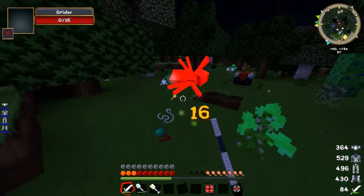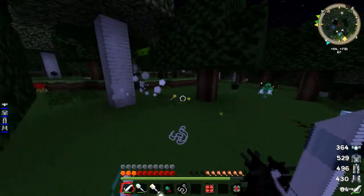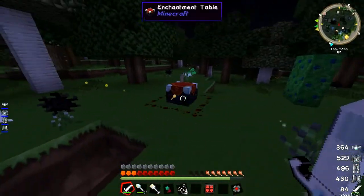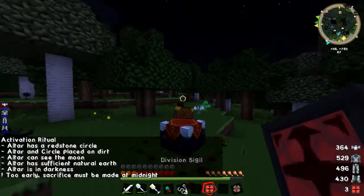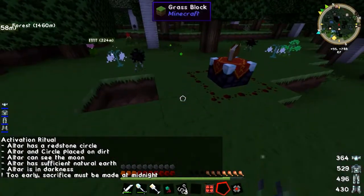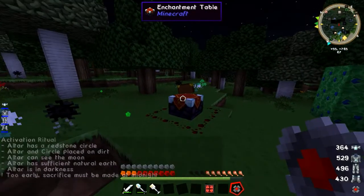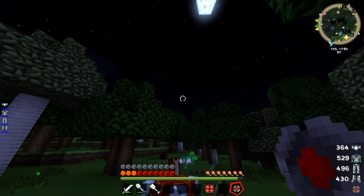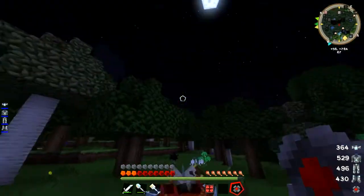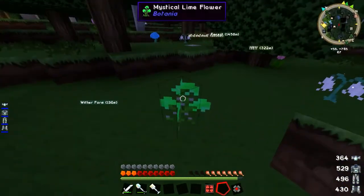I made this new set of armor just for this, which I'm fine with — I'm not swimming in diamonds, but I have a lot. If I shift right-click now — it's still too early. It's got to be at its peak right up there. Once it's hit midnight, all you've got to do is put your mob on top, kill it, and we'll see what happens.